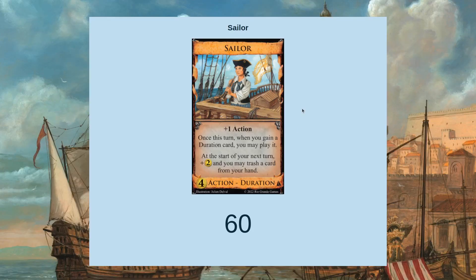Let's spend a minute talking about Sailor, a duration card from Seaside — it's the second edition. The first thing to note is the start-of-next-turn effect: plus two coins and you may trash a card from your hand. It doesn't quite give the economy of a Silver since it won't hit that shuffle, so it's more like plus one coin per turn. But it is non-terminal and it gives you a trash, which is often what you're looking for from it.